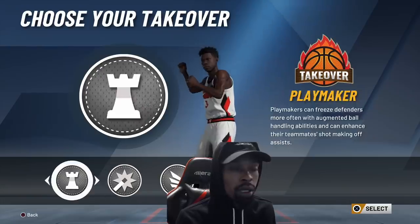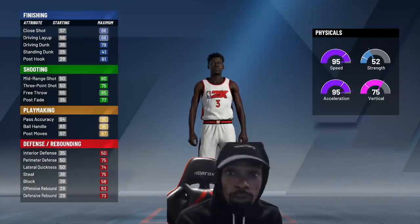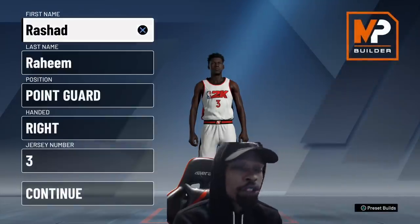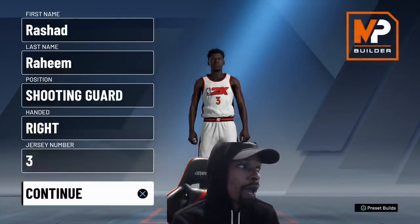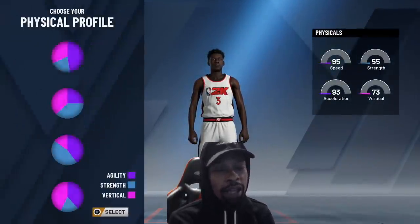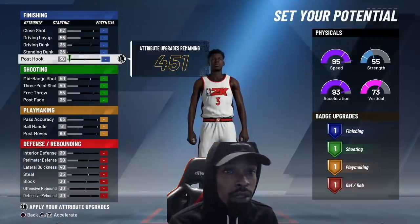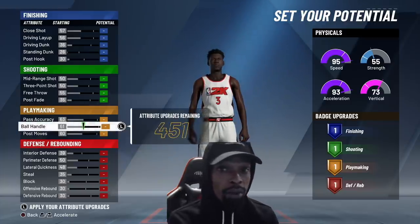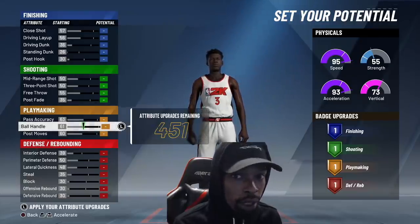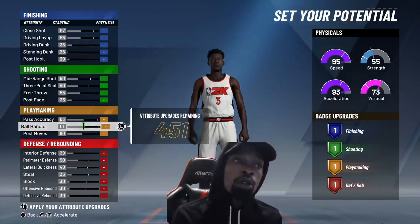We're going to move on to the shooting guard position and show you guys that they're going to have the same attributes. The shooting guard gets more potential badge upgrades than the small forward. I don't see why you would go shooting guard though, because they have the same attribute caps. The only difference between the three positions is driving layup and driving dunk caps. If you want higher driving layup and dunk caps, go SG or small forward. If you want more potential badge upgrades, go PG. If you want a balance between the two, go shooting guard.